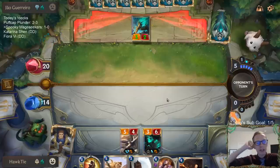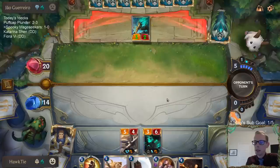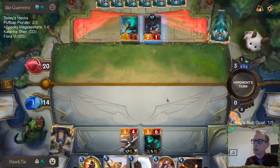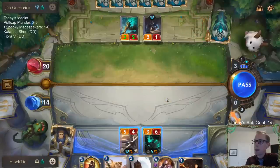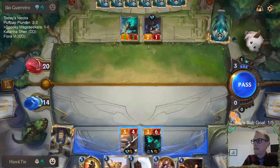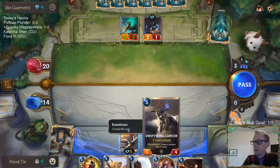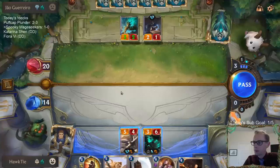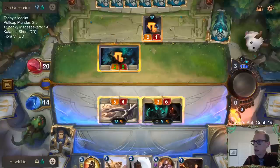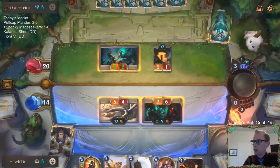Noxus is probably the weakest region — if you have to pick the weakest region, it's gotta be Noxus. To challenge or not to challenge — that is the question.